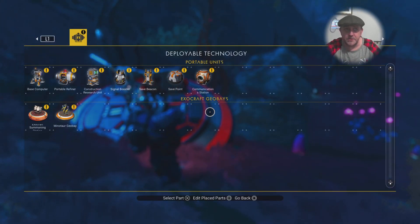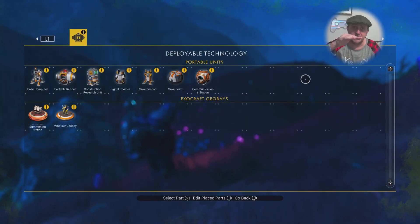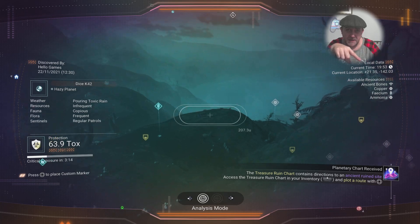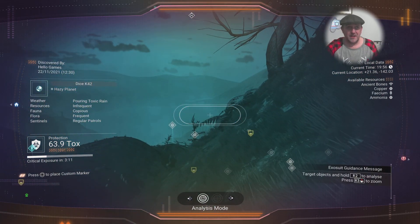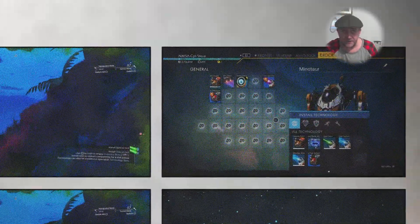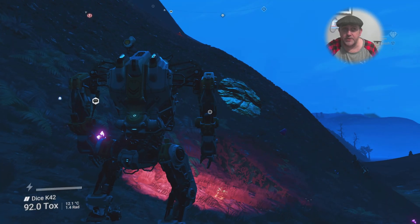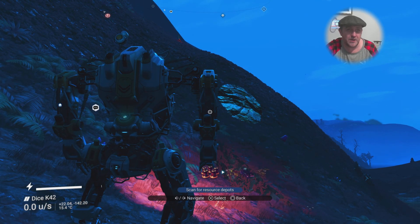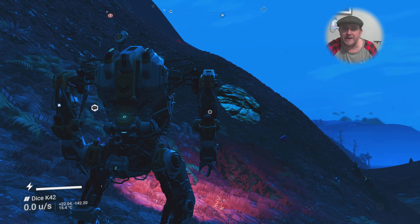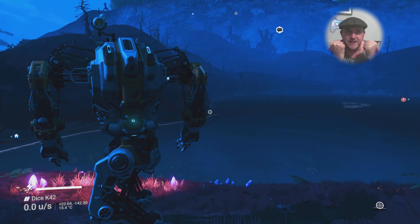I can call my exomech anyway so I don't really need the satellite dish. They've given us blueprints to stick all this stuff on a freighter too. Now I've installed the wiring looms and the first-level scanner into the exomech - and when you go into it, it's surprising what you can scan for. You can scan for a planetary outpost, and it's picked up a trading post on the first scan - get in!